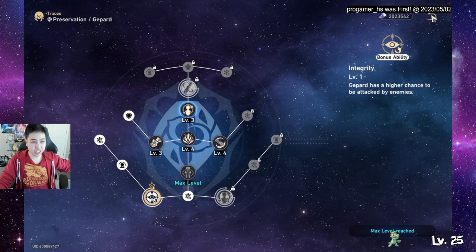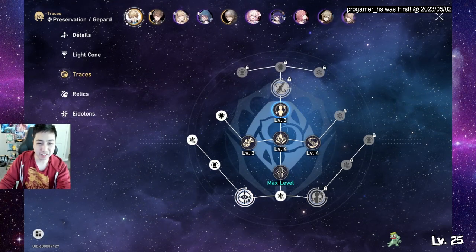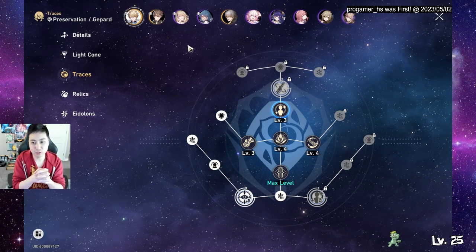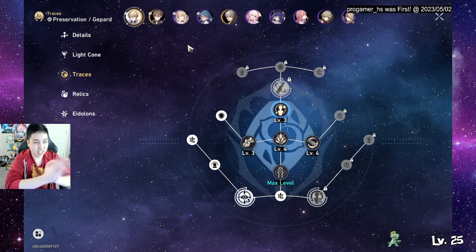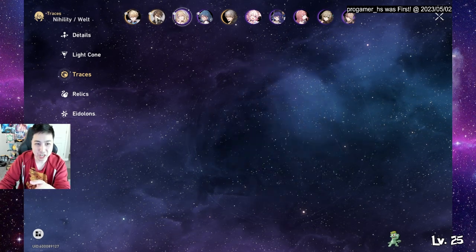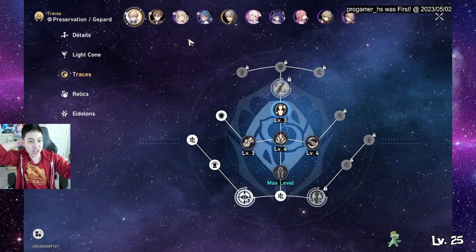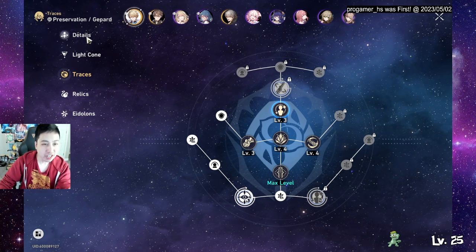Once you have that, you can divert all enemy attention to him. On a side note, you want to put Gepard either at the beginning or end of your team lineup, because some monsters attack the target and every adjacent target — like AoE splash damage. Since Gepard gets hit most of the time, people next to him also get hit. Placing him on the sides means only two targets get hit instead of three.